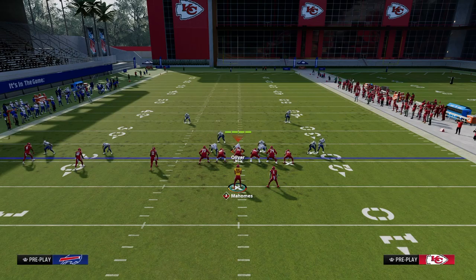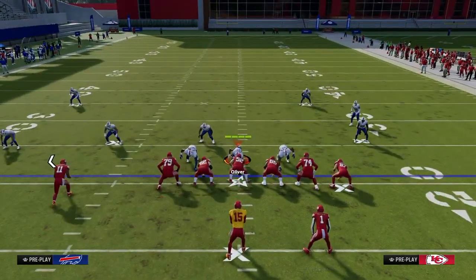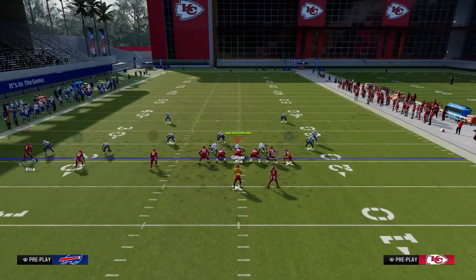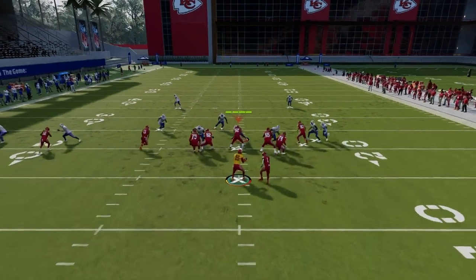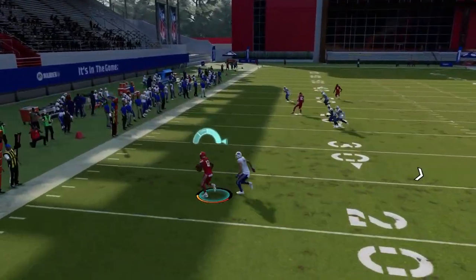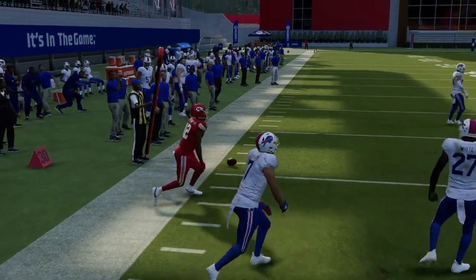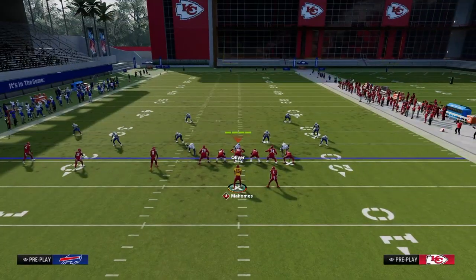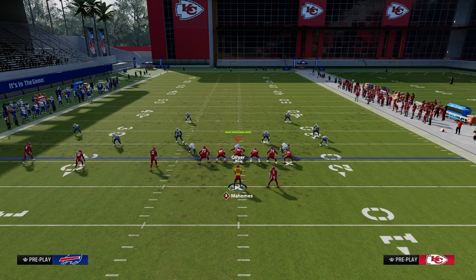Zig routes are your best friend against press man — they do a really good job. When the triangle receiver cuts to the outside, it looks like he's covered but if you rac catch it, it's almost always going to be 5, 10, 15 yards. They'd have to have flat protection to the left side, which most people don't do. Most people playing man will man up the triangle receiver and trust the coverage to guard everything.